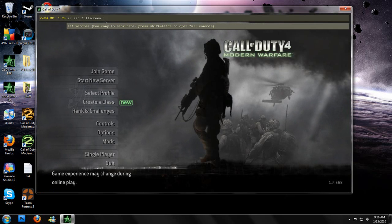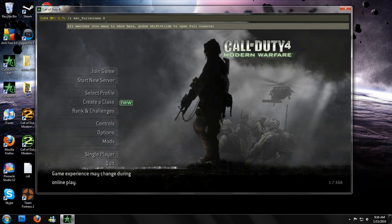Anyway, after that you would put — if it's in fullscreen now, you would put a 1 and hit Enter, and it would put it back into fullscreen. But to put it in windowed mode, put a 0, and it'll then be in windowed mode. You would then hit Enter.